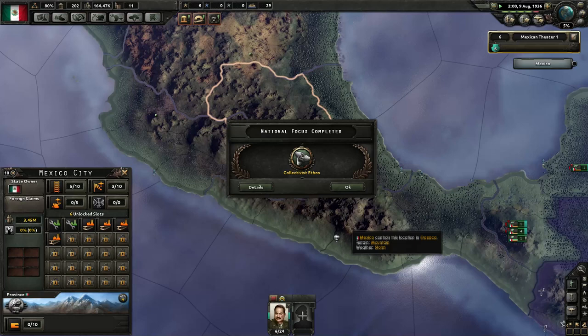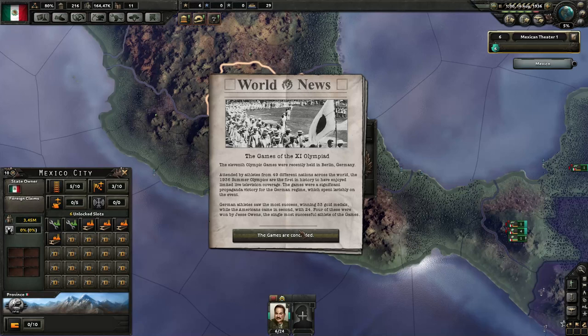Pretty soon the world is going to shake in its collective panties at the sound of our Mexican boots hammering the ground. The 11th Olympic Games were recently held in Berlin, Germany, attended by athletes from 49 different nations. The 1936 Summer Olympics are the first in history to have enjoyed limited live television coverage. The games were a significant propaganda victory for the German regime, which spent lavishly on the event. German athletics saw the most success, winning 33 gold medals, while the Americans came in second with 24. Four of these were won by Jesse Owens, the single most successful athlete of the Games.